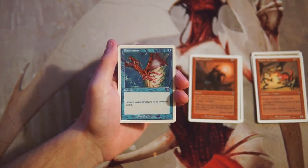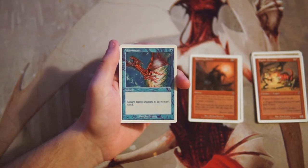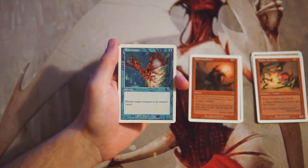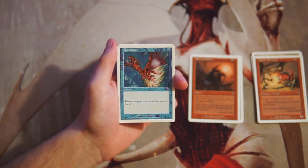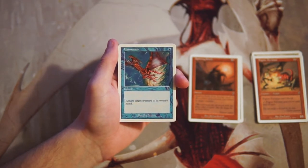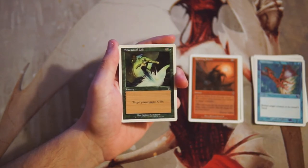Unsummon is an instant for one blue — return target creature to its owner's hand. A great tempo swing in a blue deck. Not a first-round pick for me, but in a blue-white flyers shell this is exactly the kind of card I'd love to have. Maybe your opponent is playing green and just played a reach creature — being able to unsummon it for extra damage is fantastic. It helps deal with troublesome creatures at minimal cost and at instant speed.